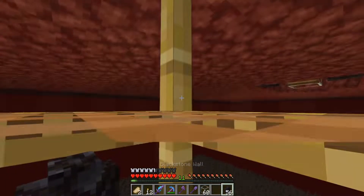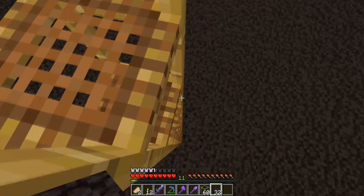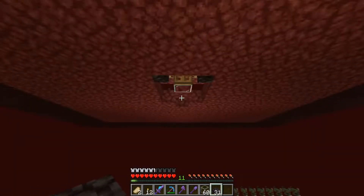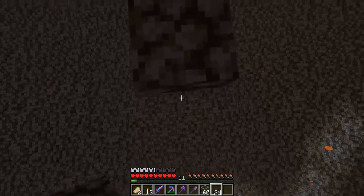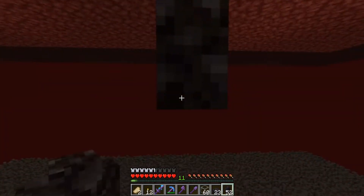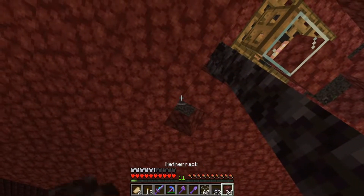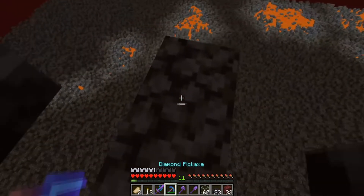I'm gonna have this come down one, two, three blocks, then put a bottom half slab on this block down there. This is where the wither skeletons are, so they will fall down here. Oh I misplaced — I'm so stupid. I hate this project. I hope it's gonna be all worth it in the end and that it actually works.